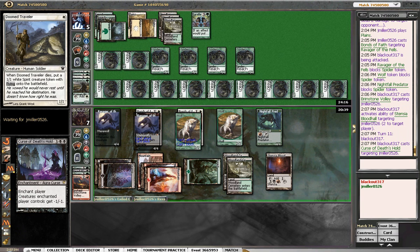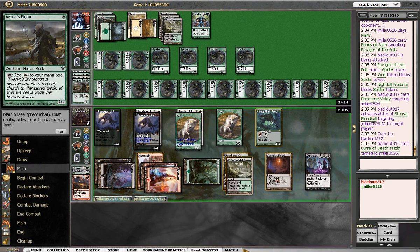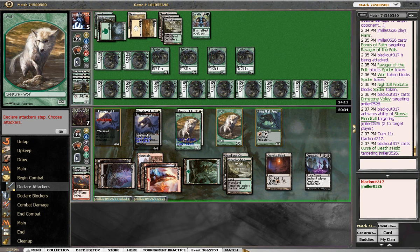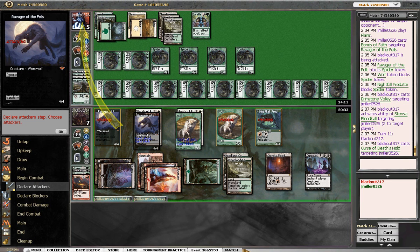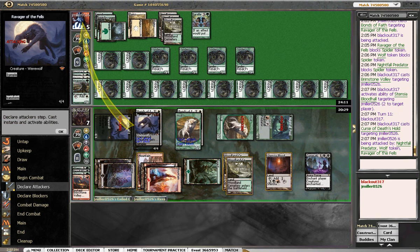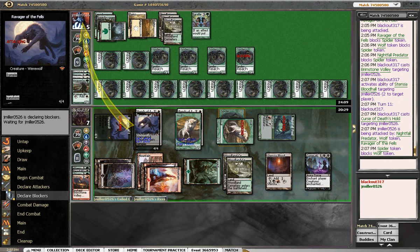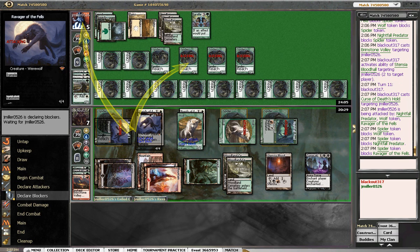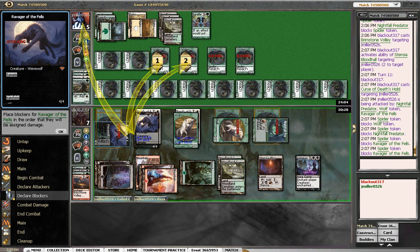So all his guys have no power and we get to trample over. I don't think he's gonna have a way to deal with anything, but we'll swing with everybody. I think we played that game pretty well. Our draft's gonna start, so this is just gonna be a one-rounder. He'll go to three. We will F6 the turn.